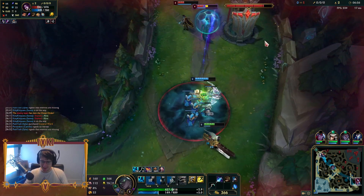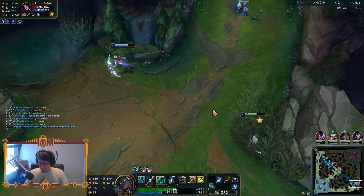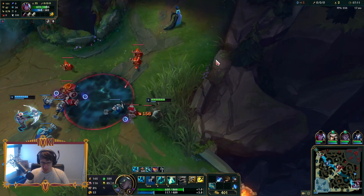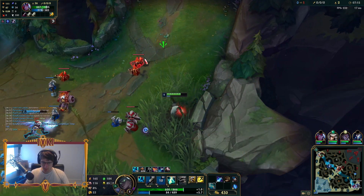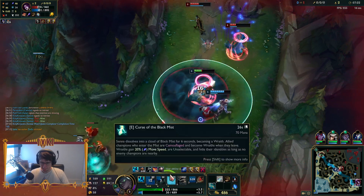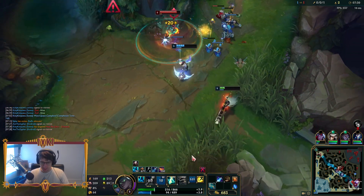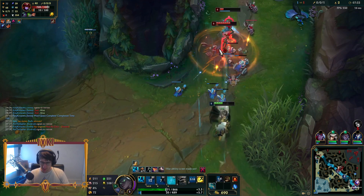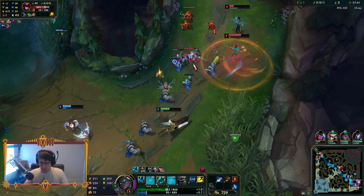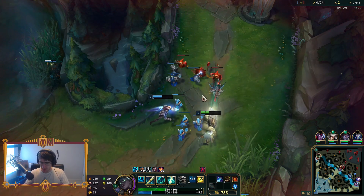She got the spell shield on for the slow. Zed is missing, not sure where he's at — actually he's topside. We'll pump a Q into Tavaris. Got her rooted. We actually didn't need to be scared there; if Varus had been a little braver we could have killed the Ashe. They just cannot kill us — not without Shyvana's level six. We're going to poke her down and make sure she doesn't have enough health to go into level six.